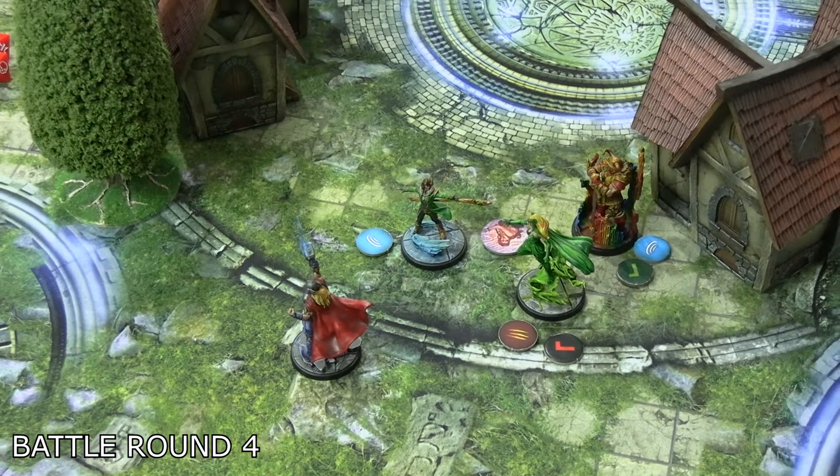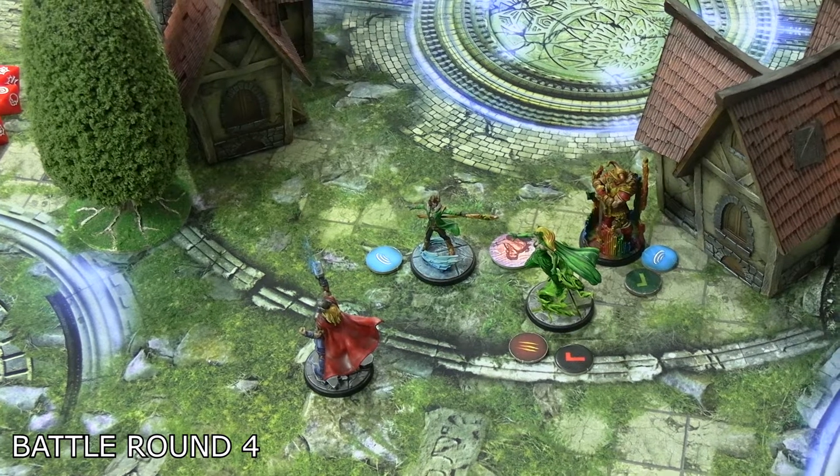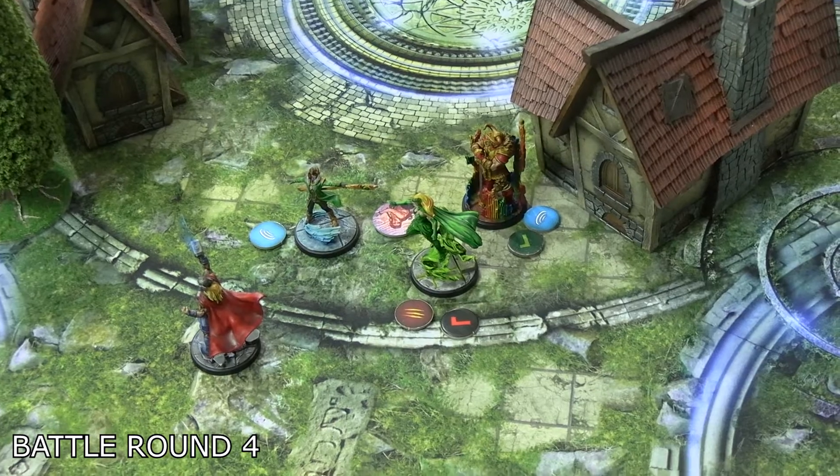Loki moved in on Enchantress and did one five dice strike, paying two power to force her onto only two defense dice. He only managed one damage — needed two. He has failed.